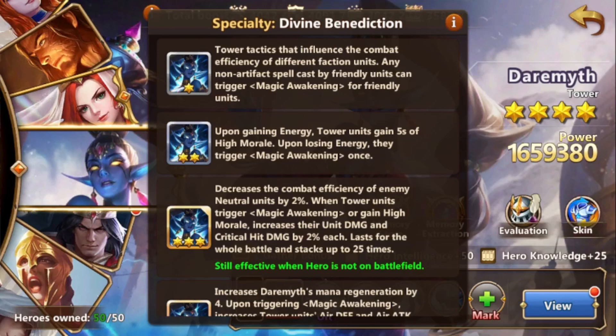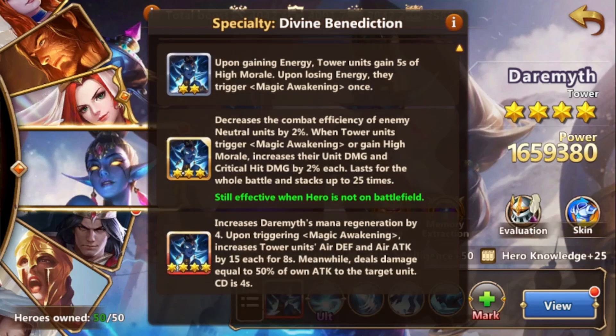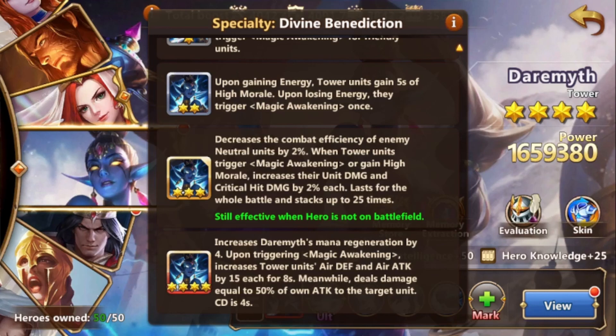Now let's look at her specialty: Tower Tactics. This influences the combat effectiveness of different faction units, and a non-artifact spell cast by a friendly unit can trigger Magic Awakening for friendly units. Upon gaining energy, tower units gain 5 seconds of high morale; upon losing energy, they trigger Magic Awakening once. It decreases the combat efficiency of enemy neutral units by 2% when tower units trigger Magic Awakening or gain high morale, and increases unit damage and crit hit damage by 2% — stacking up to 25 times — lasting the whole battle, effective even when the hero is not on the battlefield. The 4-star specialty increases Dharmiv's mana regeneration by 4, and upon triggering Magic Awakening, increases tower units' air defense and air attack by 15 each for 8 seconds, dealing bonus damage equal to 50% of all attacks to the target unit with a 4-second cooldown. This is what makes her so strong, as tower units deal more damage and have more defense against air.